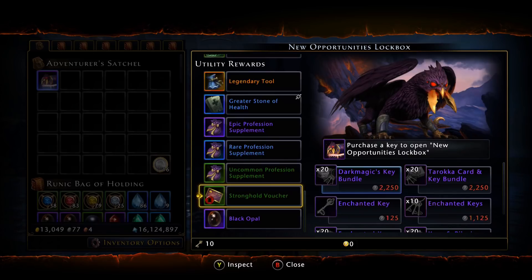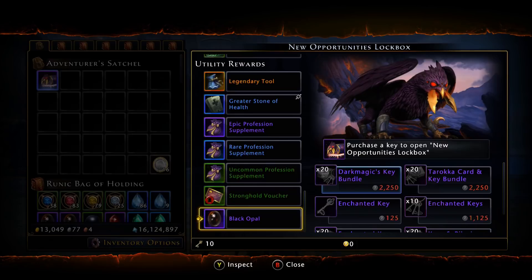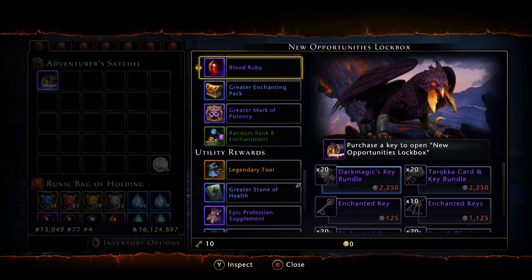Towards the bottom you can actually get green stronghold vouchers — I don't even know why these are in this lockbox. If you can't give us blue vouchers at this point in the game, I'm not sure why green vouchers are here; it's just a filler item as a low tier reward. Finally at the very bottom we have black opals. A lot of this box is set up like previous boxes under the new mechanics.